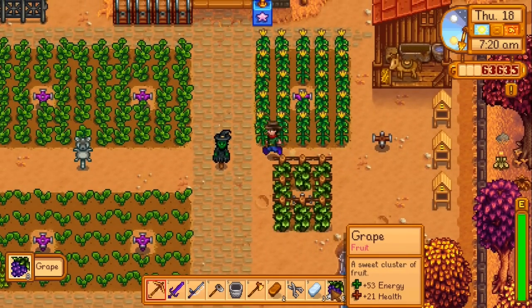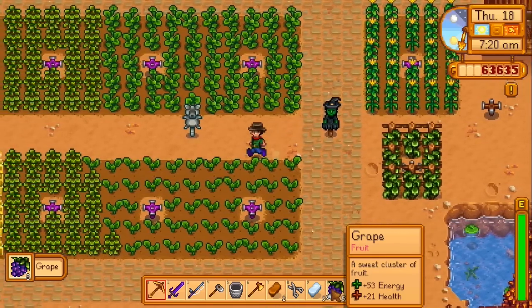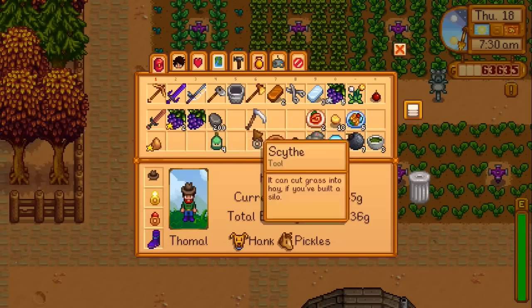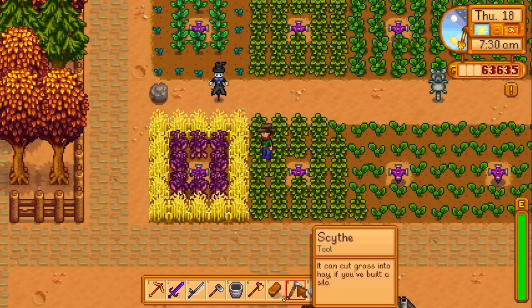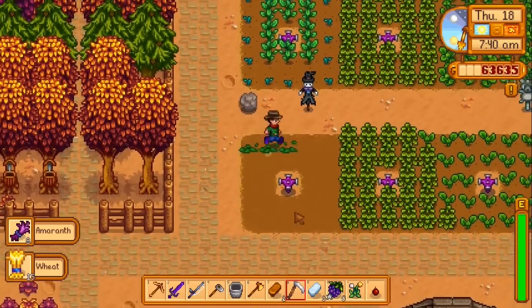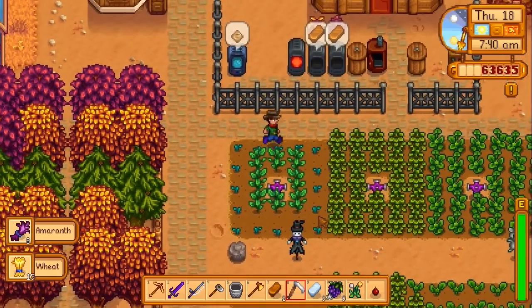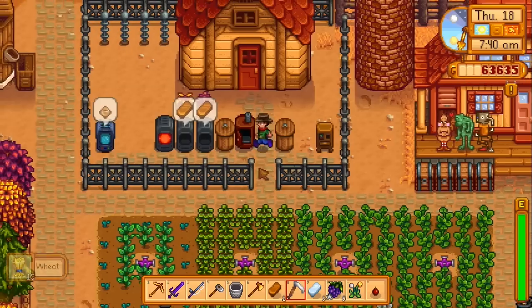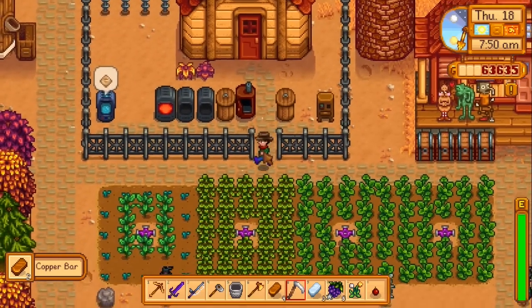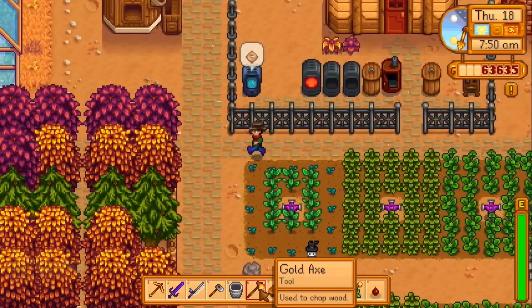We can turn those into wine or just sell them — probably just gotta sell them at this point. Oh, the amaranth and a weed. Actually I'm kind of curious — what happens if we put amaranth in a keg? Wheat turns into beer, but does amaranth turn into anything alcoholic? Kind of curious — you know what, let's make a few kegs and find out.